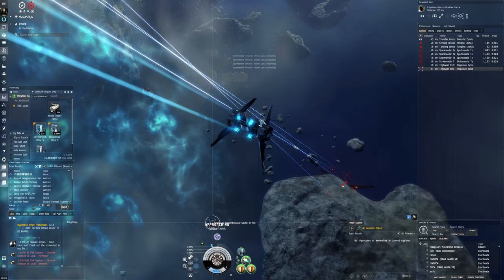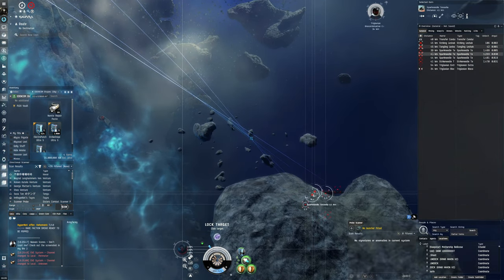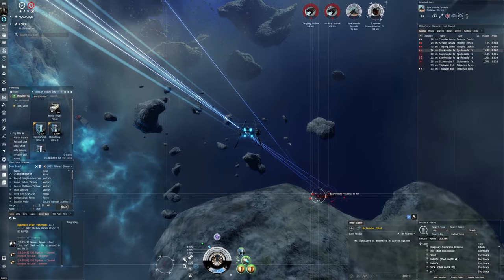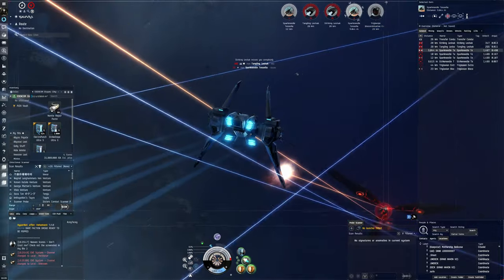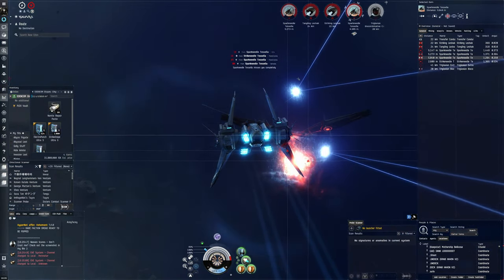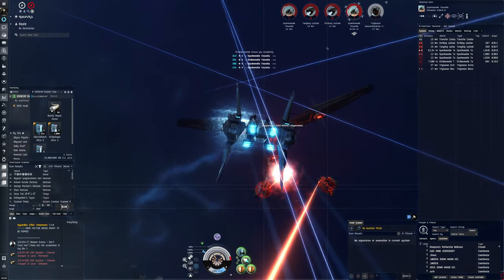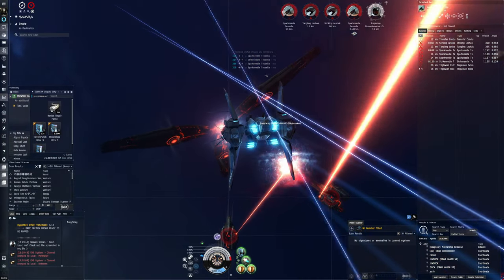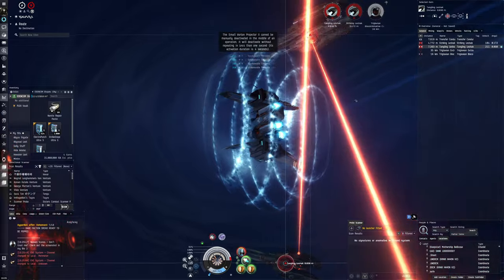We'll go for the Leshak over here because then the water projector will just bounce off the Leshak. Okay, now we're coming up close. There are some rogue drones over here so we'll just shoot a bit on these guys. We need to get a bit close to the Leshak though. Okay, might be attacking the Leshak now that these rogue drones are getting close — that was pretty quick.